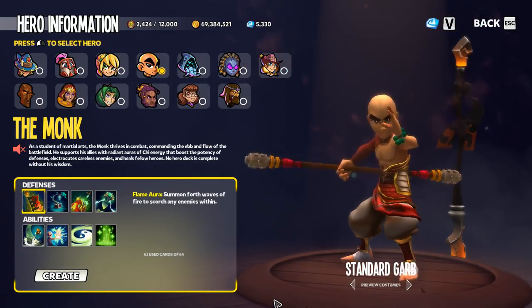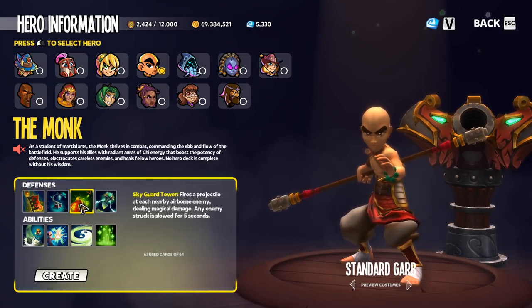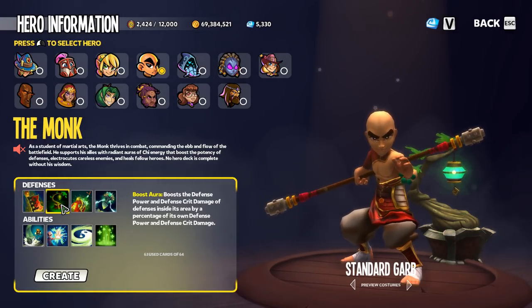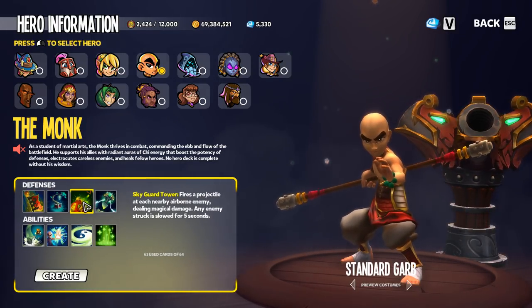Moving on to the monk — the monk only has one form of crowd control out of its defenses, and that is the skyguard tower. You can also add a slow shard to a boost aura, and slow is another form of crowd control, so the controller servo would work in conjunction with both of these defenses.